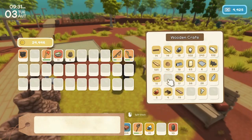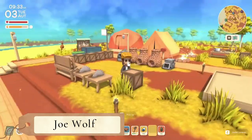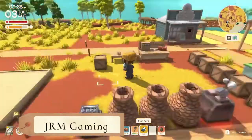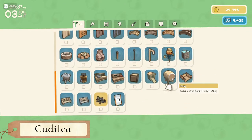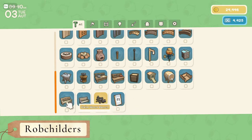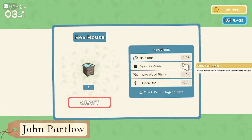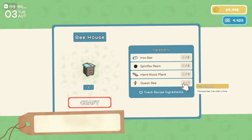Let's grab some iron ore. I was doing some grinding between episodes — as you can see it's now the third of autumn. We reached level 10 in bug catching and can now make the beehive. We also unlocked the ironwood bench and the palmwood bench. The beehive requires an iron bar, resin, hardwood planks, and a queen beast.